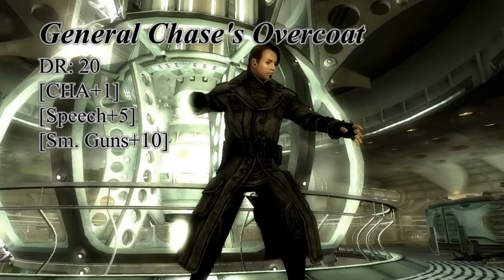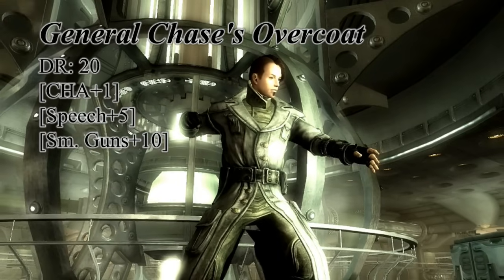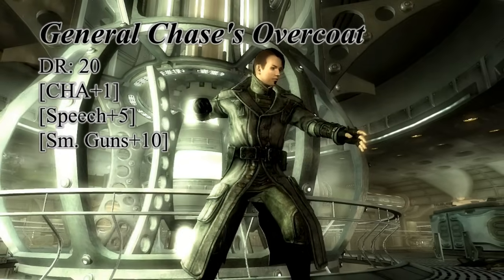On the right you will see a footlocker that contains General Chase's overcoat. For those who don't have or can't get the unofficial Fallout 3 patch, this armor will have the same statistics but appear as winterized combat armor sadly. The damage resistance of Chase's overcoat comes in at the highest for any duster style outfit, as well as a point to charisma, plus 10 to small guns, and a plus 5 to speech.